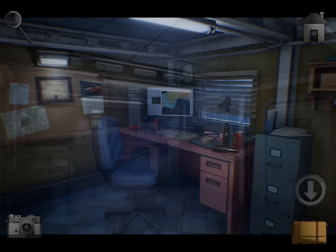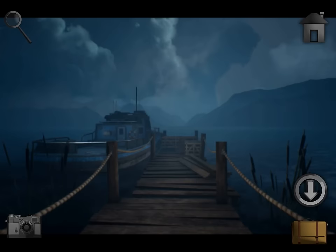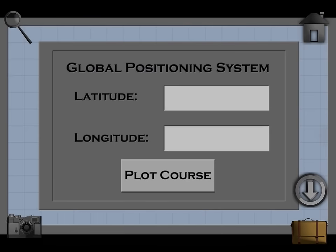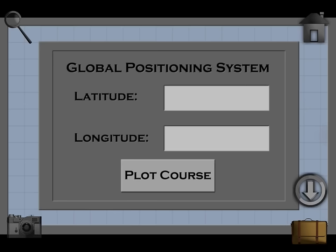Let's go back, to the beach, to the boat. Come over here to this panel. Look at the latitude and longitude again. So it's 51.1 degrees latitude, negative 157.3.